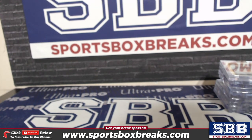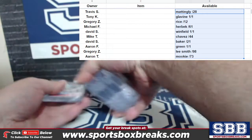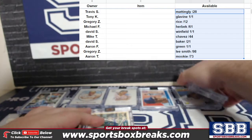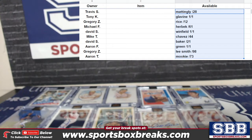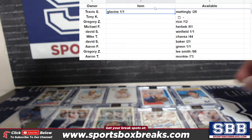All right, let me just bold these and increase them to size 14. Let me bring up the random worksheet. There it is. So Travis, you're going to have first pick. Trav wants the Glavine — okay, so the Glavine is going to Travis. Travis has taken the Glavine. This is your only pick, right, Trav?